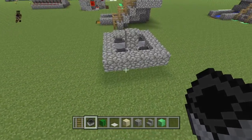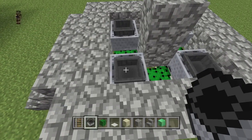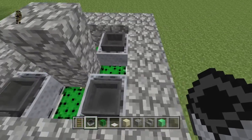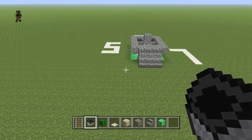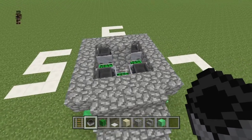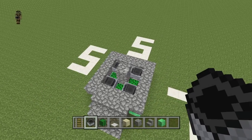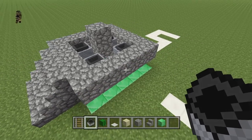Here's my first build of it right here — you can see the hopper collecting the cactus. It's not the most efficient, but it's an easier way than running around the desert breaking cactus. This is my easy automatic cactus farm. Thank you for watching, please subscribe, thumbs up the video, and see you next video — peace!